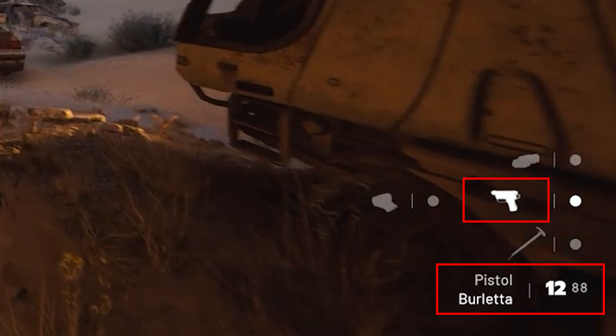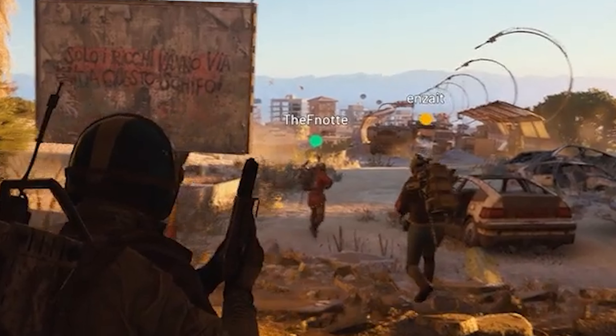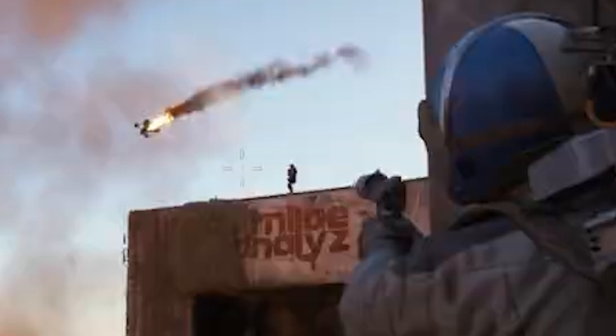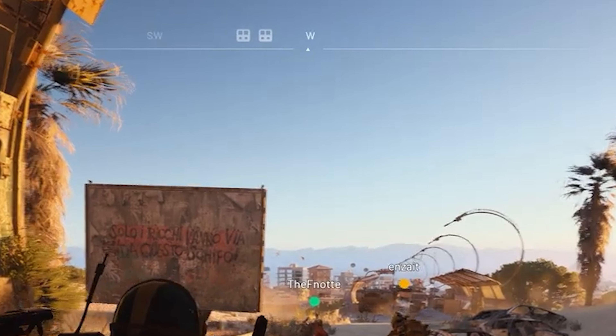On the right we can see the character has a pistol called a Burletta equipped which holds 12 rounds with 88 in total. An ice axe appears to be the main melee weapon, and then a bandage on the left — and I'm not sure what this object is at the top, possibly binoculars in profile. Your squad mates have tags which I'm assuming will remain no matter how far away they are, as that would fit a game with wide appeal that Embark have said they're aiming for. Right in the middle of the screen, when not aiming down sights, you have a single dot for a crosshair — and later in the video it's shown as a normal crosshair. And there's a compass at the top with the four cardinal and four intercardinal directions shown.